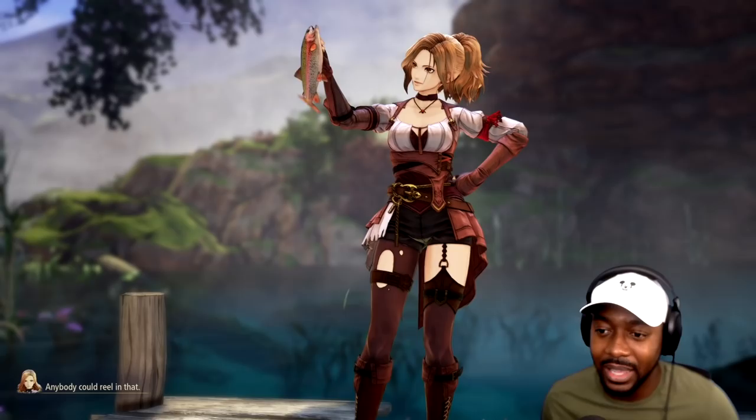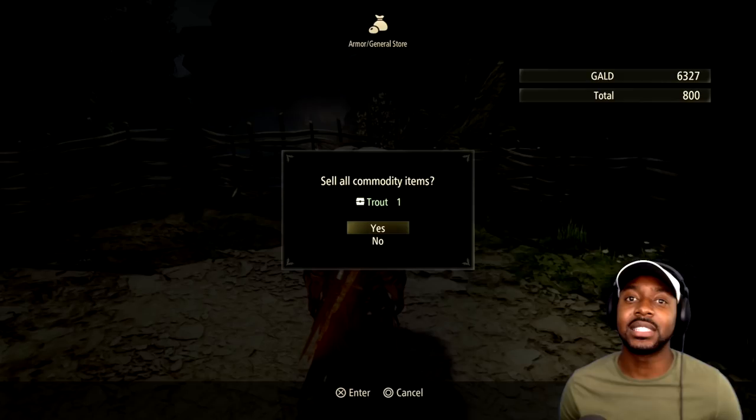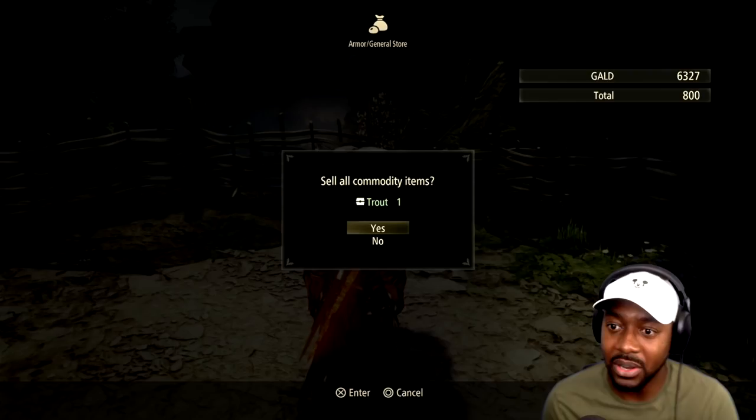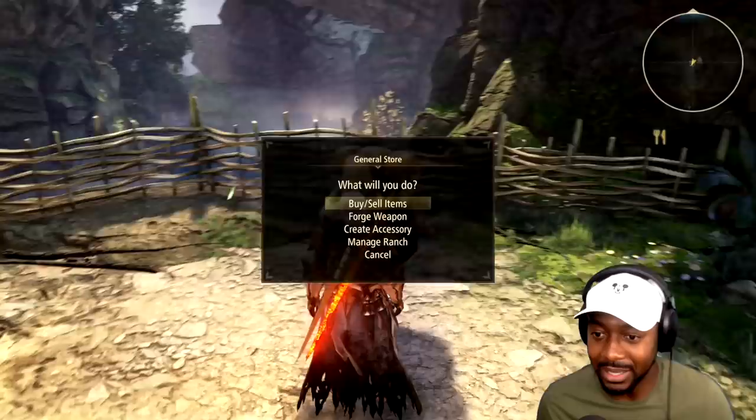Fishing is relatively quick. Just like that — I got trout. That trout I can sell for 800 bucks, easy. You don't have access to fishing until about 12 hours into the game when the third area opens up. Once it does, you can come out here and fish, and that's a great way to get some money.